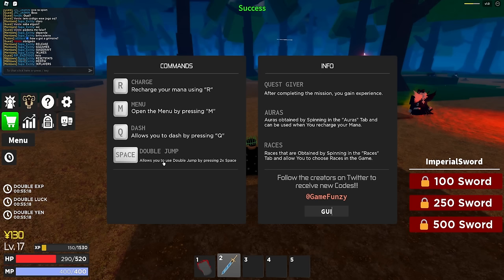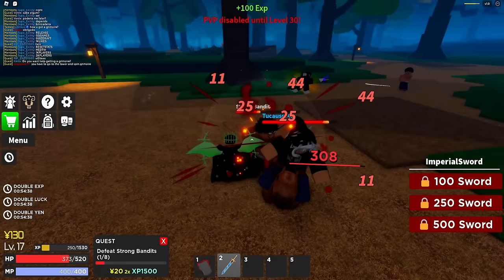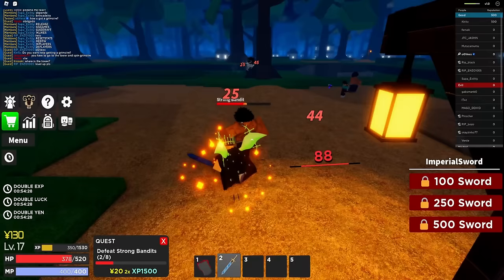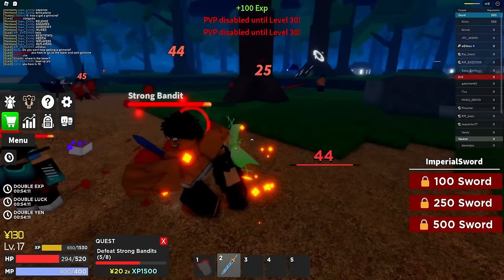The release code worked! There's a guy going off in the chat with codes - let me try them. 1K likes doesn't work, med TD doesn't work, 1K players doesn't work. None of these codes work. Nobody in this lobby except the friend I added really speaks English. Kinsaki's asking where the tower is - I guess there's a tower to get your grimoire, since that's how most Black Clover games work.